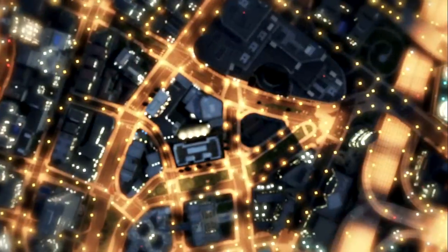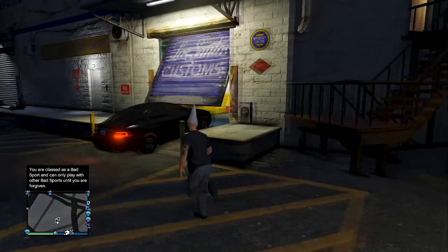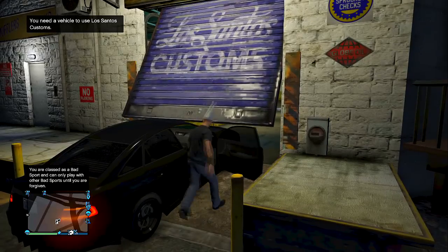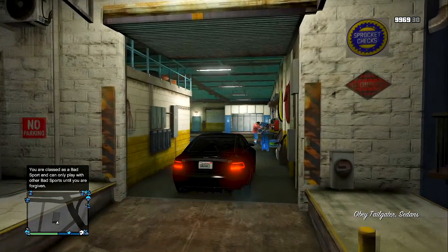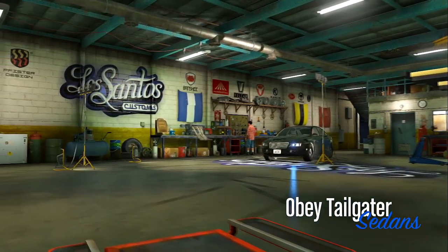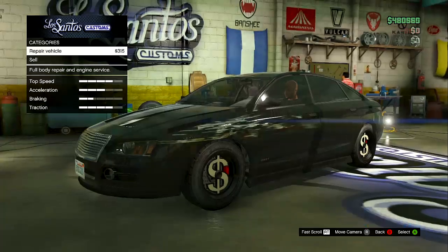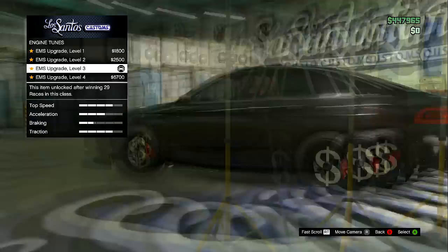You should spawn around the Los Santos Customs. When you go in, you should see that car just sitting there with the door a little bit open — that's when you can get inside, put the tracker on it, and bring it into your garage. I modified this car and put it inside my garage. If you got lost, just go back and re-watch the video. Once you get it, it does work.